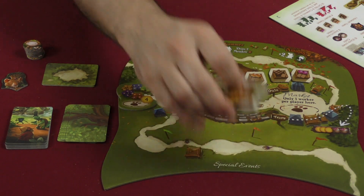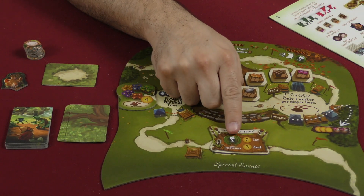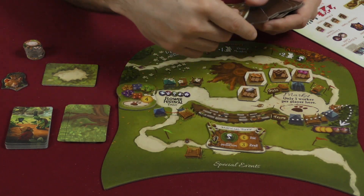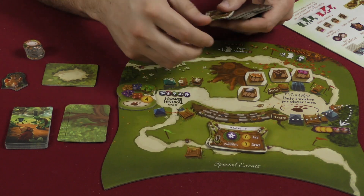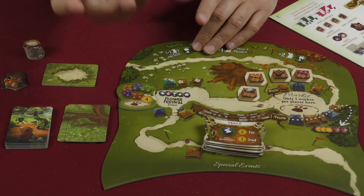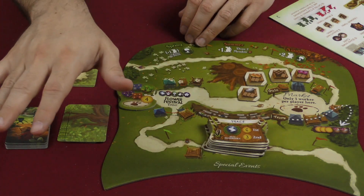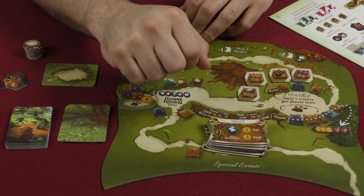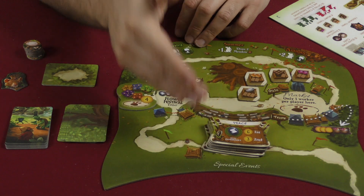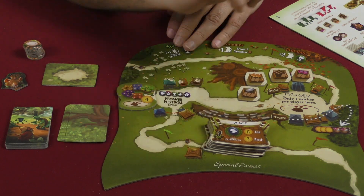Then we've got the Garland Award tiles. You shuffle these up and reveal one — it's going to be some sort of special bonus at the end of the game. For example, most production cards: at the end of the game, if you have the most you get six points, second place gets three. They have a set for each kind of card — most prosperity cards, most constructions, most critters — but only one is in play at a time. I think it's fine. I don't really think about it until much later in the game, where I consider whether I'm within striking distance of the leader and try to snag those extra six victory points.